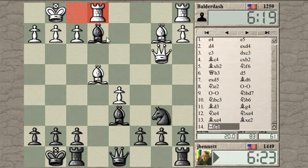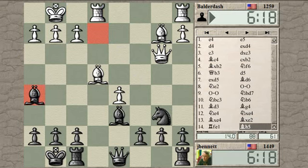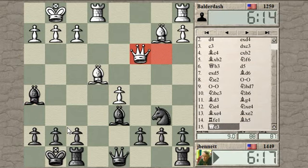Where does the bishop want to go? I could go here harassing the queen, but actually I may prefer to have it here on the kingside. You don't need to play too crazy after you've won a piece — in fact you want to avoid playing too crazy. That's a mate threat.